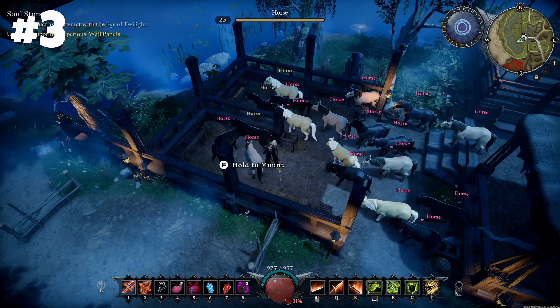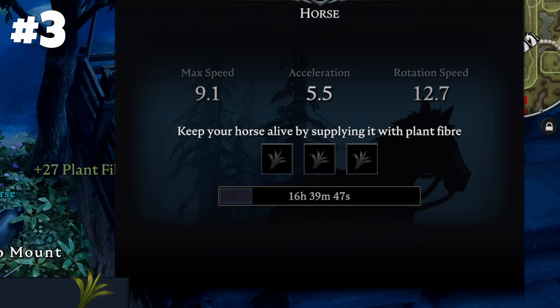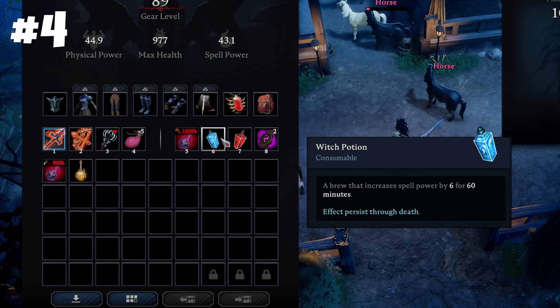Horses also got a small yet important change. They now consume easily obtainable fiber instead of water skins, making it easier to manage mounts early on. Speaking of consumables, they now last 60 minutes — less crafting is always better.